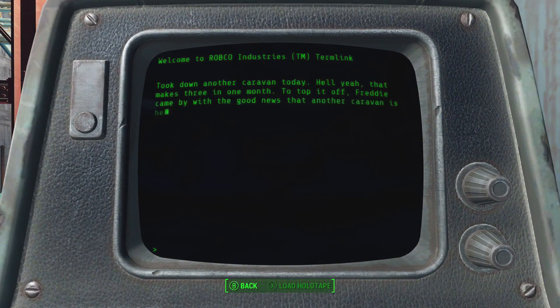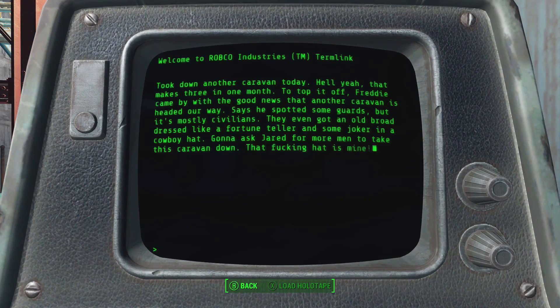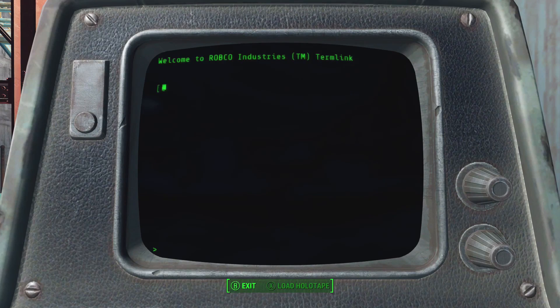Reading the terminal: 'Took down another caravan today — hell yeah! That makes three in one month. Freddy came by with good news that another caravan is headed our way. Says he spotted some guards but it's mostly civilians — they even got an old broad dressed like a fortune teller and some joker in a cowboy hat. That fucking hat is mine.' They're talking about Preston and Mama Murphy! When was this written? So they didn't actually take them down yet, but they're planning to — I should probably tell them about that.